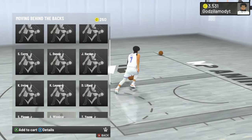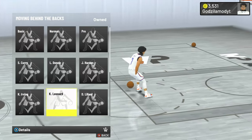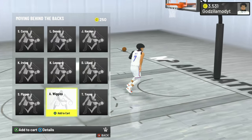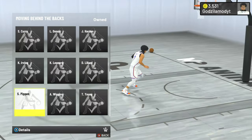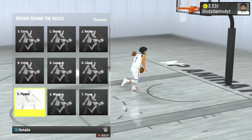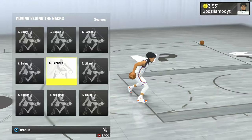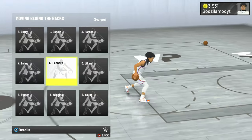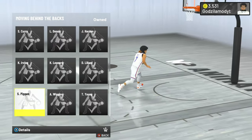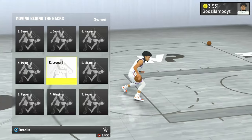Moving behind the backs — this one has been a no-brainer for the past few seasons. It's either been Kawhi Leonard's, which is a nice behind the back, or — what I've been using for the past two or three seasons — the Scottie Pippen one. The reason why is because it's so close to your body, you won't get ripped. The Kawhi Leonard one is wide and fast, but Scottie Pippen just moves different in game, especially if you play a lot of threes. Scottie Pippen is one of the best, but you can also use Kawhi Leonard's.